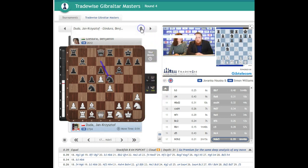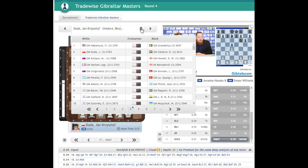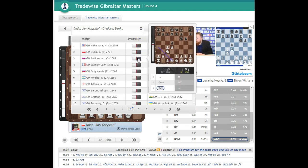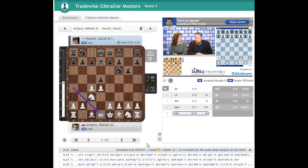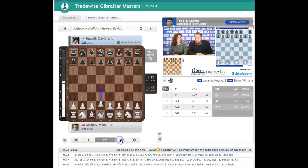Let's have a look very quickly at David Howell. Not many moves played here — only five moves. David Howell on 3 out of 3 and Antipov on 3 out of 3. Remember, Antipov had this fantastic game yesterday with the white pieces against Stefanova where he just checkmated her, her king right in the middle of the board. We have knight to f6 — David the only English player on 3 out of 3 at the moment.